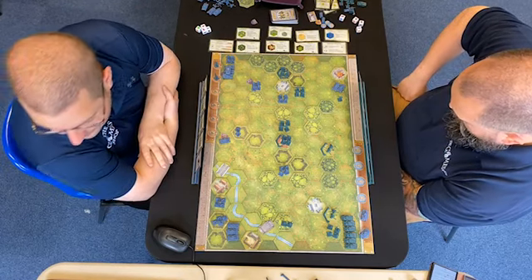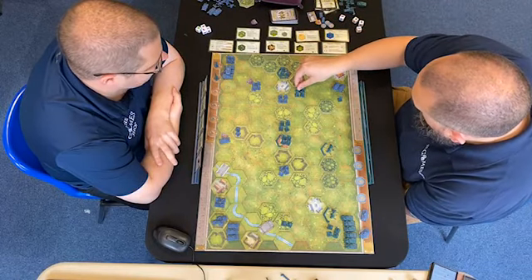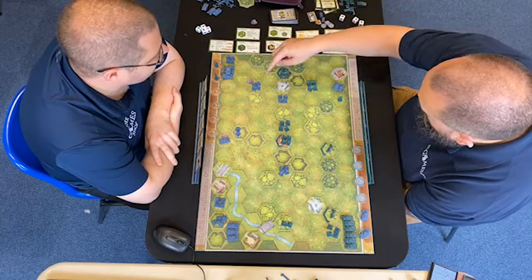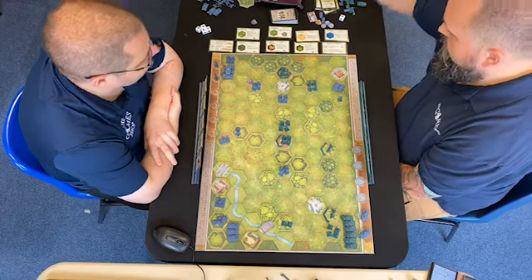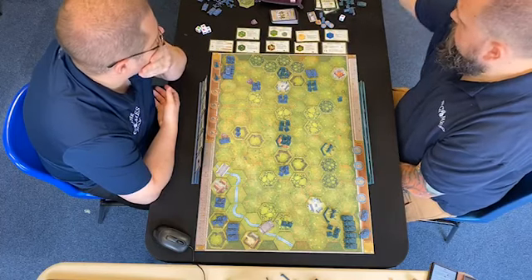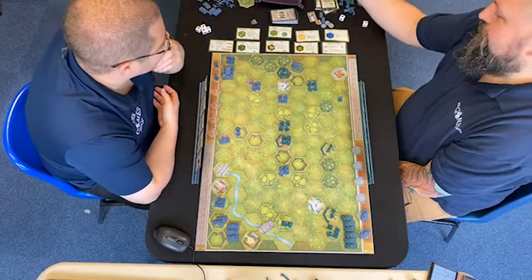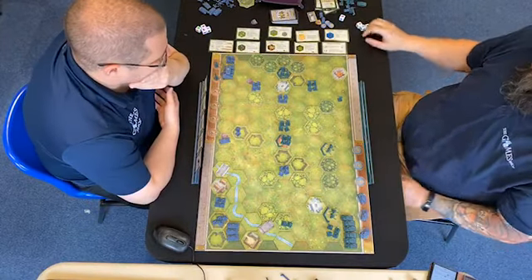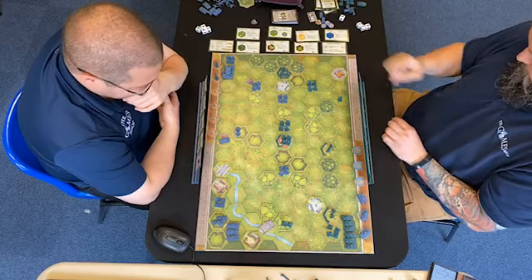I'm going to use an assault on the right flank. These guys are going to move back to here, close assault them, and take a shot at them. Nice retreat. Come back here. One wound and I've got to retreat one. Two dice — boom. That was all kinds of bad, that was terrible. I made a tactical error there, I can tell you.